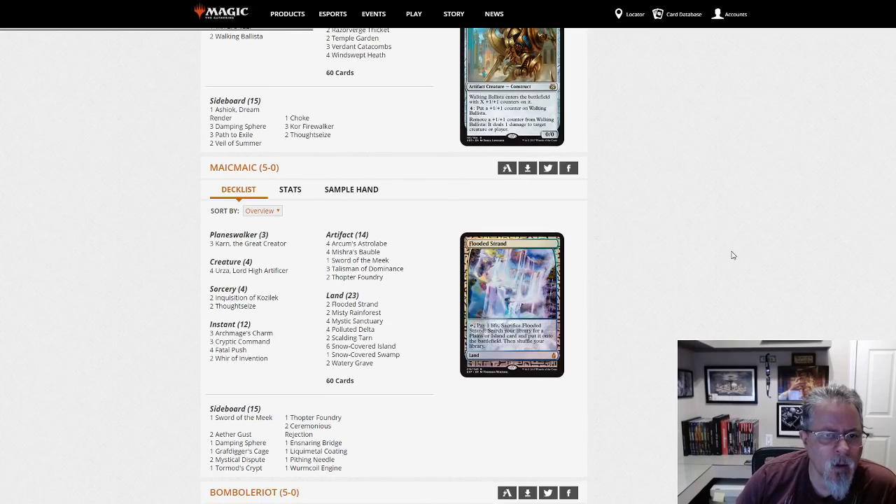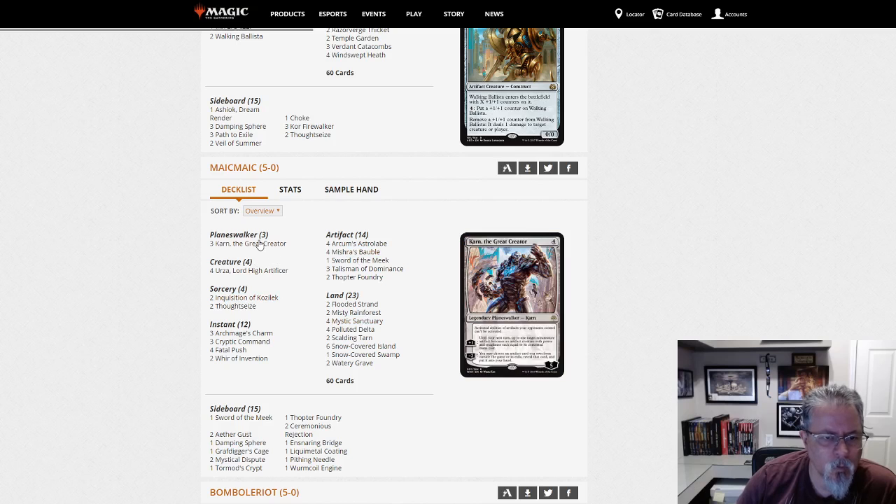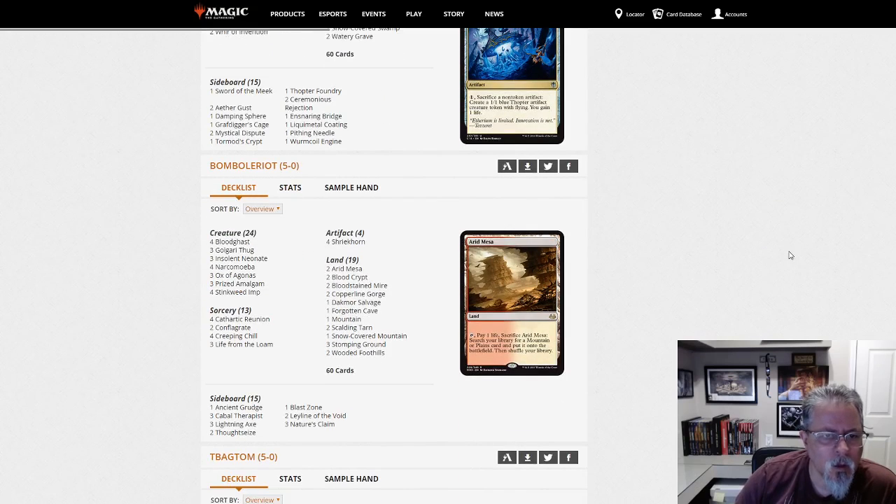Mayak — not sure how you pronounce that — with a Dimir Uroza deck. Yeah, Dimir Uroza deck with Karn in the sideboard. Quite a bit of Karn today, interesting.